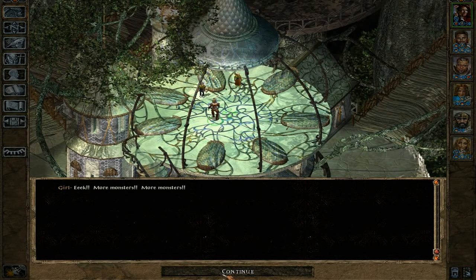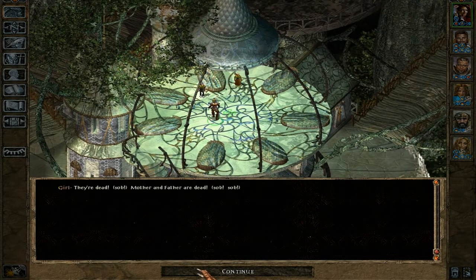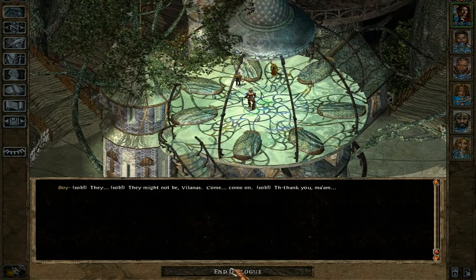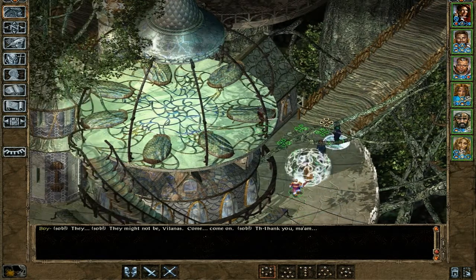There are some children up here — not only a girl, but also a boy. They're talking about their mother being dead. I haven't seen them, but that doesn't mean they're dead, child. Come — you should go to the city gates, it is safe there. I didn't say they were dead. You need to listen, child.